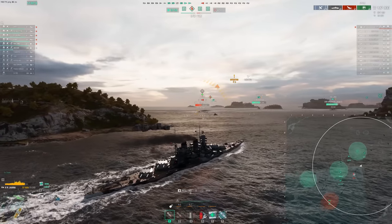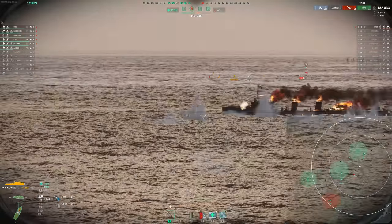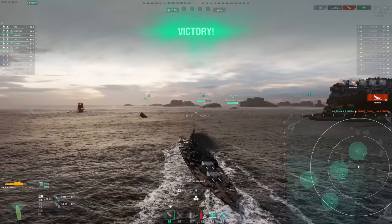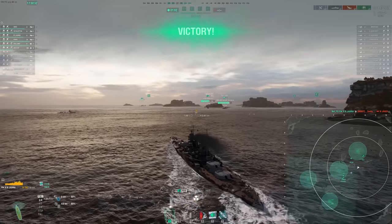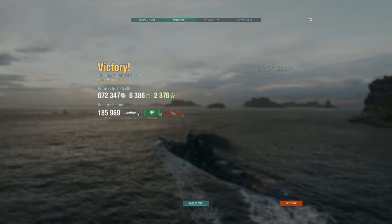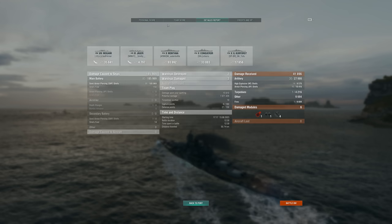I did try out the secondaries as I promised in the last video, and I struggled to get in range. When I did, they have a 9-second reload and very poor accuracy — not worth speccing into, their DPM is just too low. I'd really love to see an Italian battleship change where they get rid of SAP out of the main guns entirely, swap SAP over to the secondaries, and make them a brawling battleship build — keep them focused on close range, give them a little more accuracy at close range. Could be a very fun thing to see.